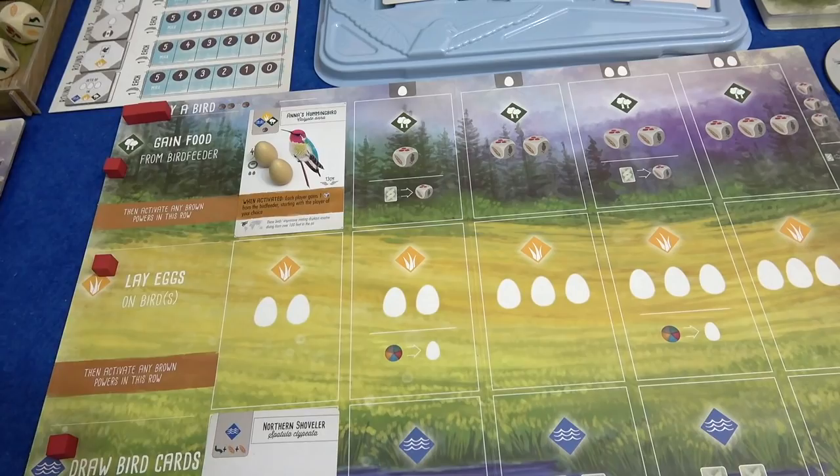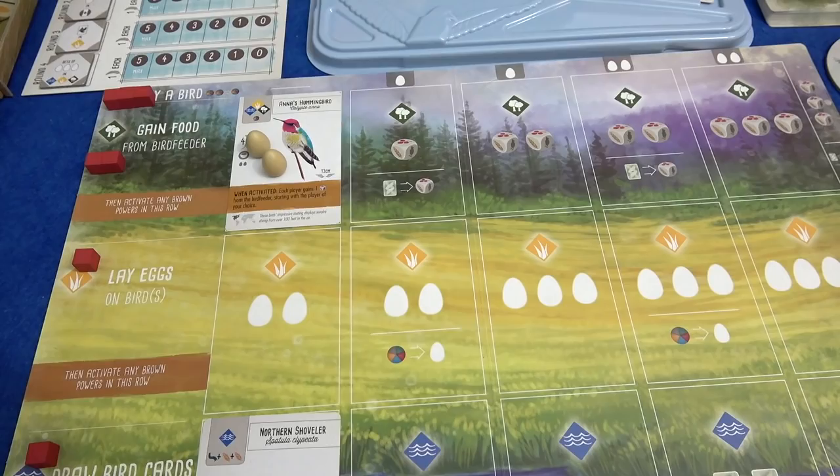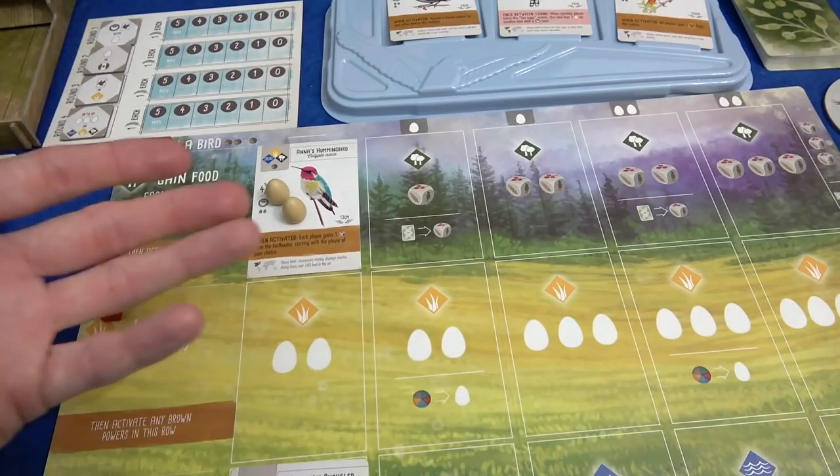I laid the eggs and now I'm going to play a bird. Oh — did I not do my hummingbird ability? Everyone gains a food from the bird feeder. I'll pick a wheat and Marty will get a fish. I forgot to keep moving the cube — the cube's even there to remind me.